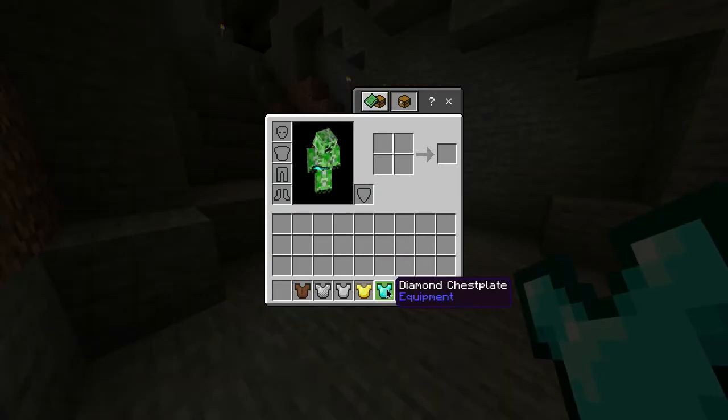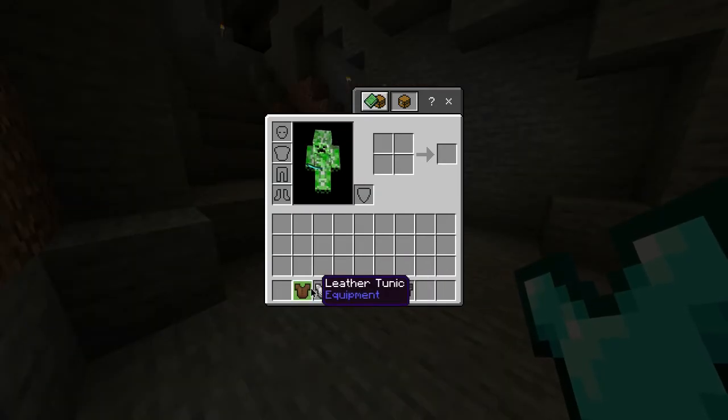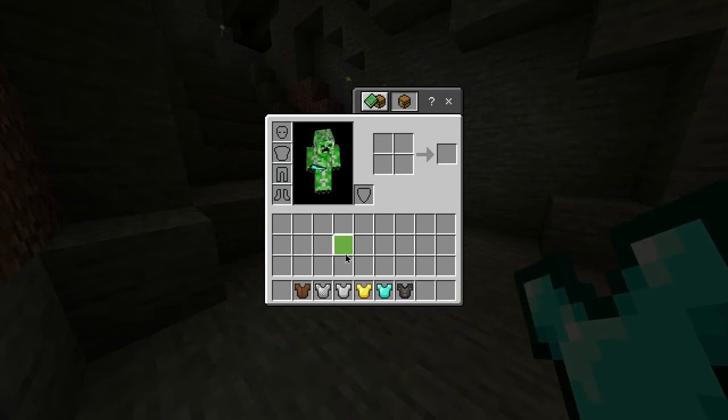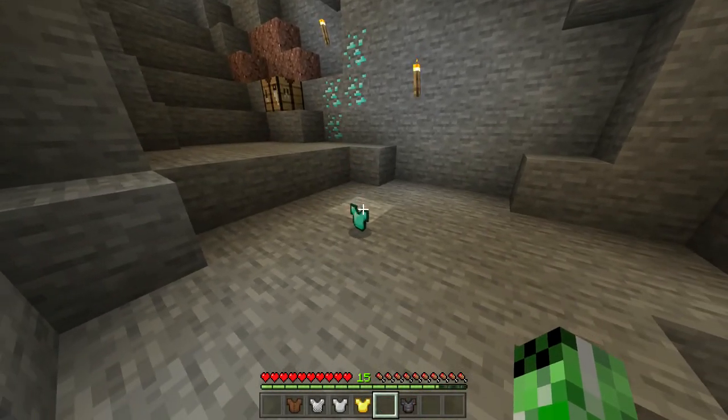Also in this game, alongside the diamond chest plate, you have a leather tunic, a chain, iron, gold, and netherite chest plates — all of which have different durabilities. But for now, you have yourself a diamond chest plate.